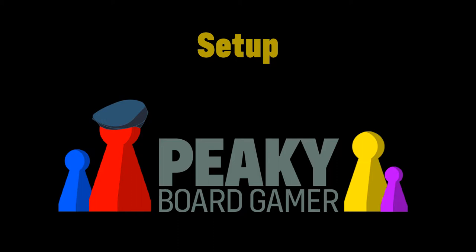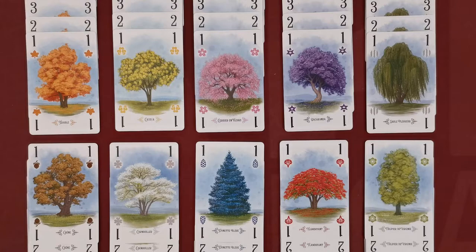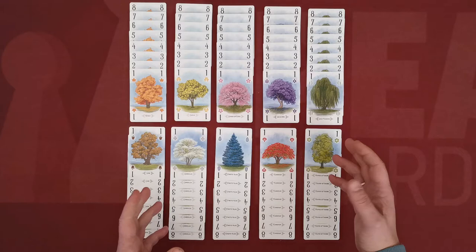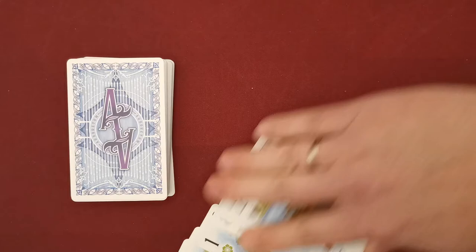First, separate all the cards into the 10 different suits. Each suit has eight cards numbered from one to eight. In a four-player game you will need all the cards. In a three-player game you need to select any eight suits. In a two-player game only six suits are used.